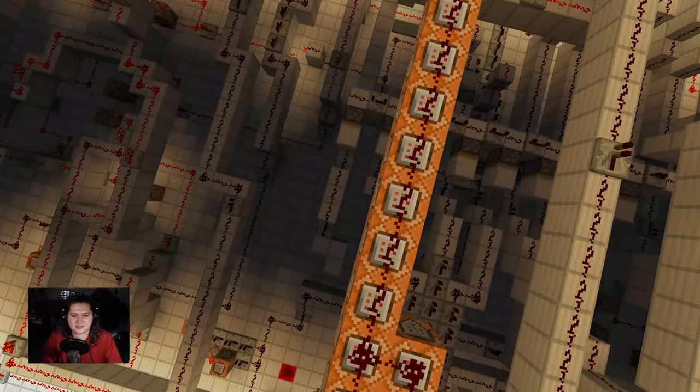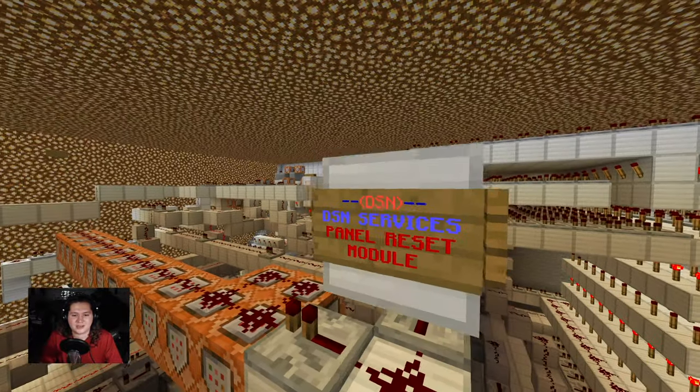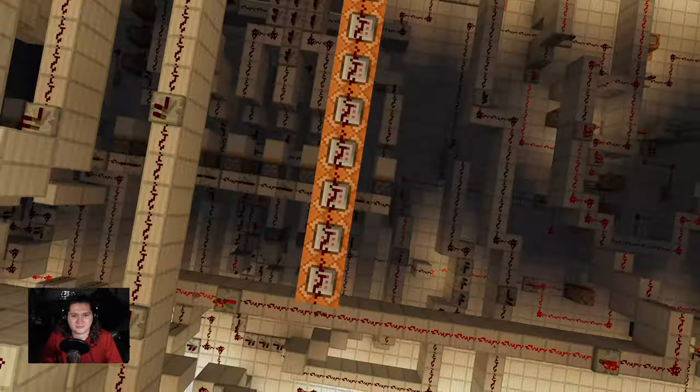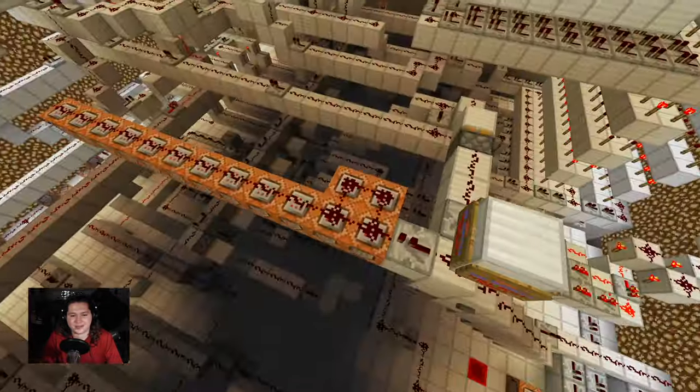You guys want to take a guess of what this long strip of command blocks is? It is the panel reset module. I have no idea why it's like this.